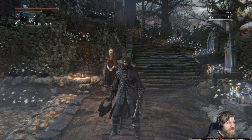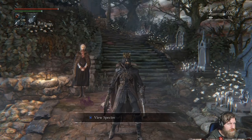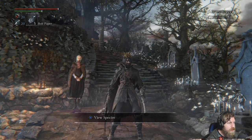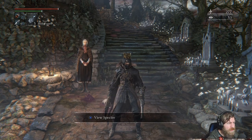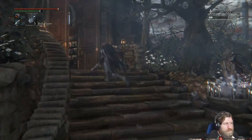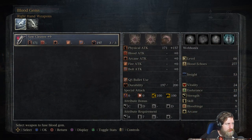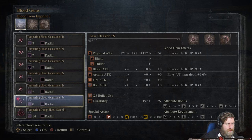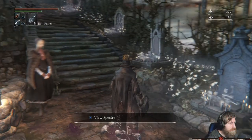Welcome back to the Bloodborne playthrough. We're going to do some catch-up stuff, check on the NPCs and go to another optional area above the cathedral. We picked up a gem earlier which is going to add a lot of damage - it's a star gem. The lowest damage option of the top two is attack up plus 18, that's a huge damage increase. Let's take that.